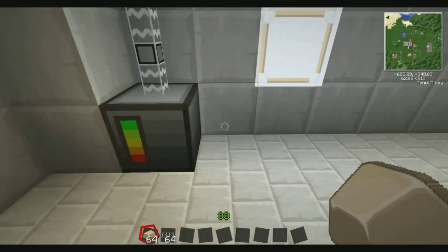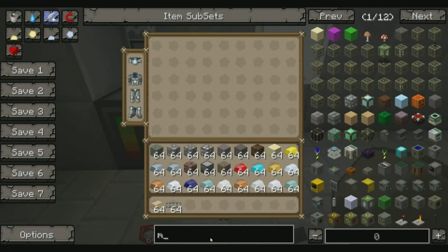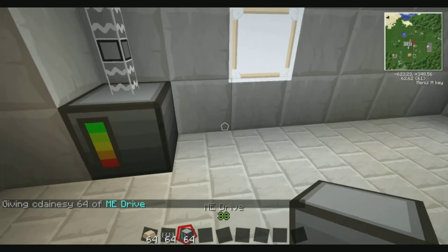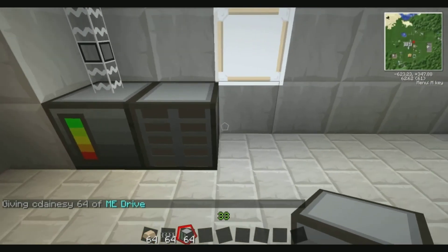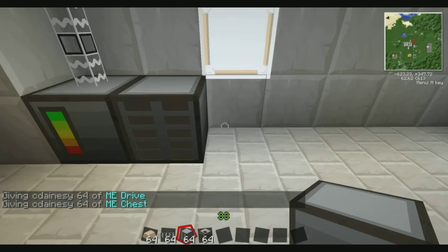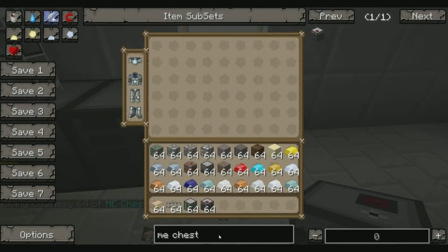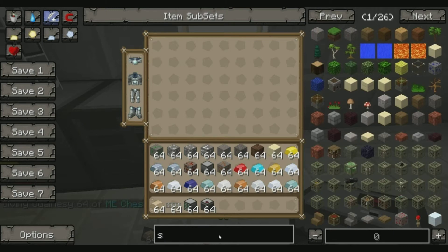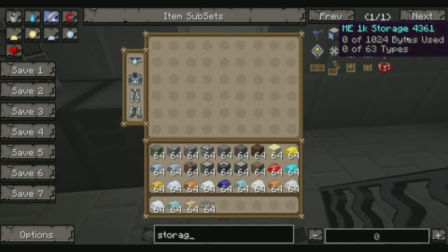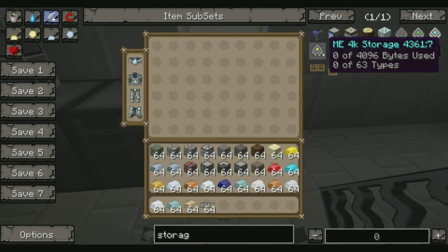Once you've got the controller, you can then use one of two things. You can either get your drive - which is one of these - and put that next to it, and I'll show you what that is in a minute. You can also get an ME chest. Now what we also need in here is a storage drive. As you can see you've got a 1K, 4K, 16K, and a 64K storage drive.